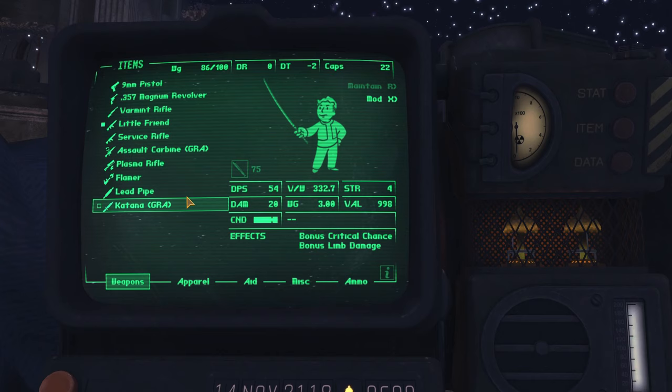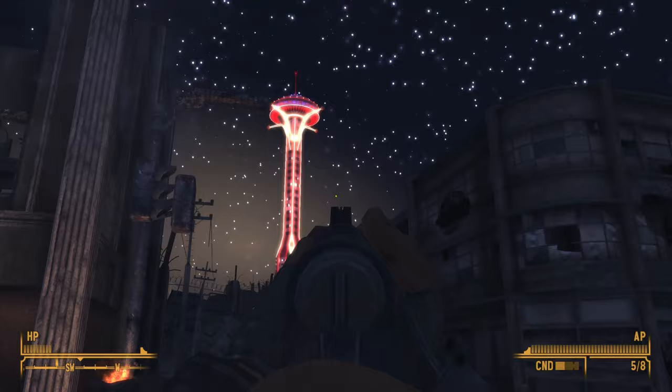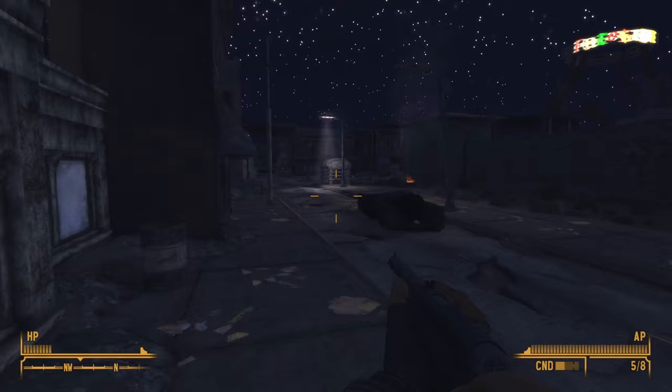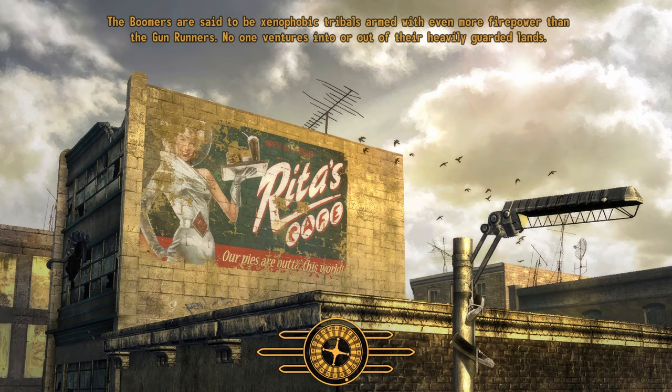For more specific weapon types, I have even more suggestions. For snipers, I highly recommend B42 Optics, which makes it so that instead of going to a dark screen, you'll actually be able to see around your scope and zoom in. If you use automatic weapons, you should get View Model Recoil to make them feel more powerful. Recoil doesn't even actually exist in this game — it's just a trick with the animations — so we're going to actually add in recoil using Immersive Recoil 2.0. Another feature from Fallout 4 is B42 Melee Bash, which lets you hit enemies with your gun — great if you run out of ammo or want to interrupt a reload.